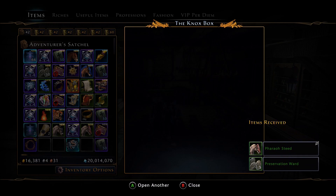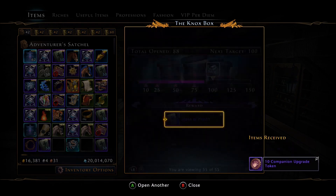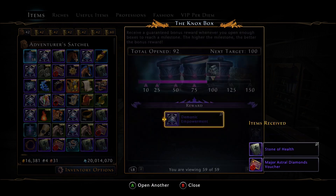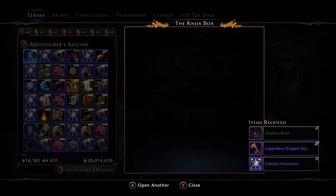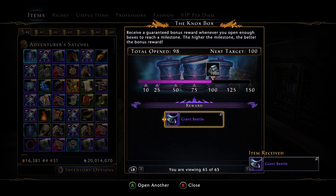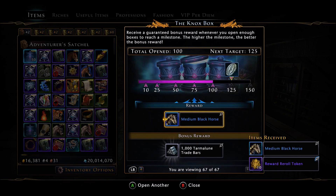More vouchers, trade bars, another stone of health, more overloads coming in. Still haven't hit anything super significant yet. We're coming up almost to the 100-box threshold, which is the guaranteed 1,000 trade bars. A giant beetle epic mount skin. And there we go — we hit another blue mount but we were guaranteed the 1,000 trade bars. So we have 50 of these left.